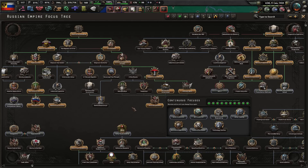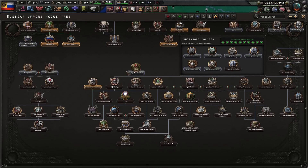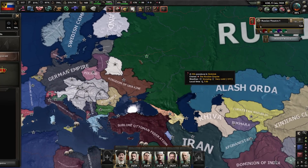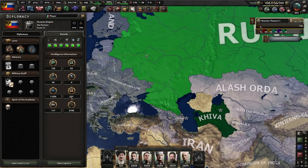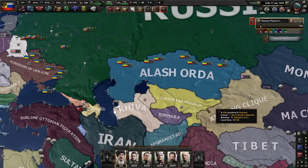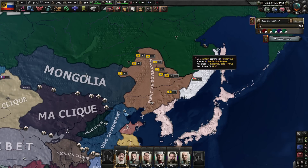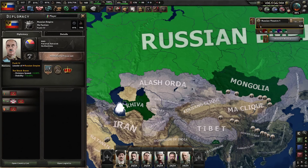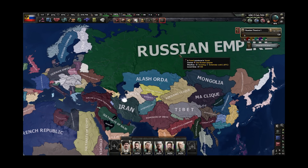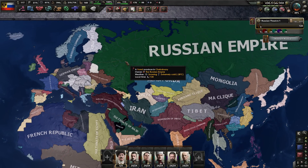If you follow this strategy, by early January 1939 you'll have researched almost the entire political focus tree and the Bureaucratic Overhaul. Now is the best time to go into Army Modernization and Expansionism, since your country is well-developed with many military and civilian factories and strong national spirit buffs. Your first action can be capturing the Central Asian nations, then preparing for the Second World War or dealing with the Trans-Amur. Most importantly, you are well prepared, with the secret Black Tsar ruling Russia and moving it toward glory, reclaiming all lands that were part of the Russian Empire.